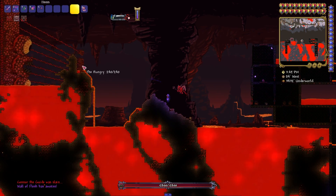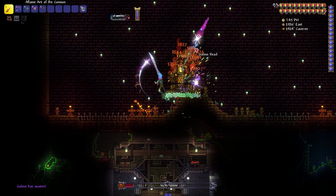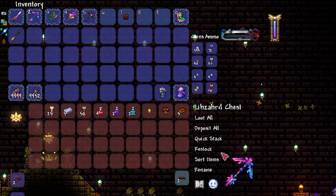Before summoning it, we need to kill some other bosses. Namely, to enter hard mode, kill the Wall of Flesh, then we kill Plantera, and the last boss we need to kill is the Golem. Then we quietly get some resources.